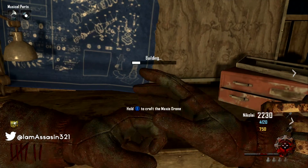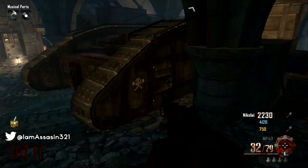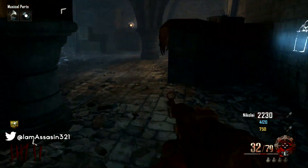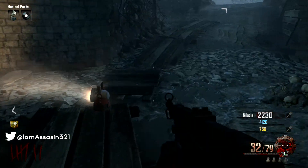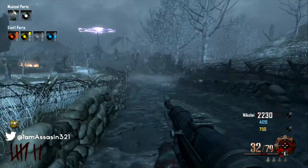I'll be showing you how to get a free Pack-A-Punched MG08 in the new Zombies Origins map. All you need to get this is to have the Maxis drone, and to make it a little bit easier you might want to have a few of the doors opened up and have the Stamina Up just to save a little bit of time.